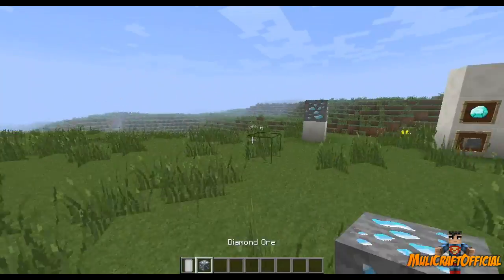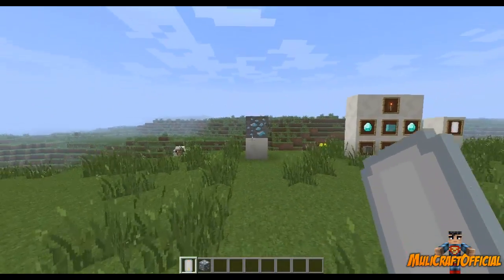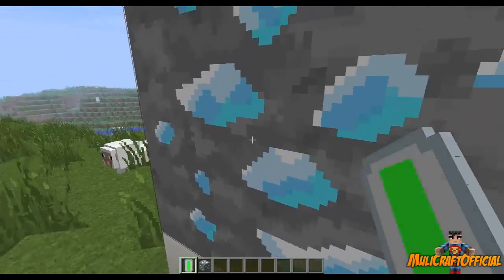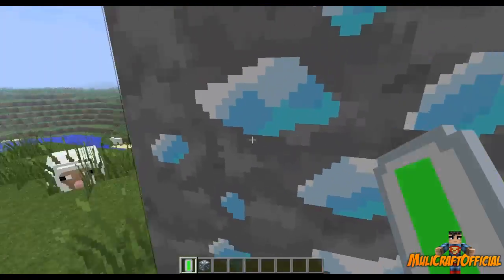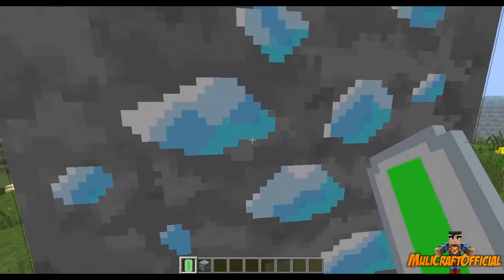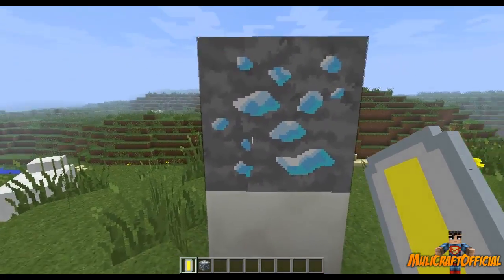So basically what this does is, say you've got a diamond block down here, it will tell you your proximity to the block. So if you were pretty much standing on top of a diamond block, say you were mining or something, the diamond meter will go green, showing that you're completely on it. If you are two to three blocks away, it will sort of go this yellowy colour.